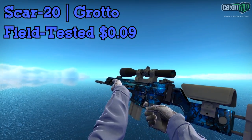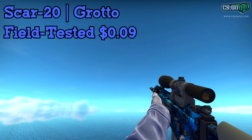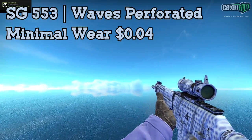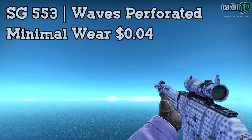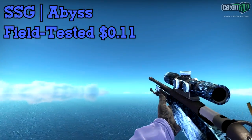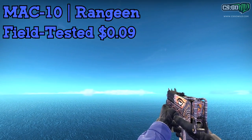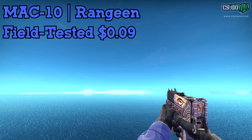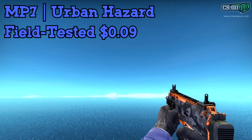For the Scar 20, you gotta go with the Grotto, of course — Field Tested, only $0.09. The condition makes pretty much no difference on this skin, so just get whatever condition is cheapest. For the SG553, I went with the Waves Perforated, which isn't really the best skin, but I didn't want to put too much money into it since not many people use the SG. The other decent-looking ones start at like $1 plus, so I went with a cheap one at only $0.04. For the Scout, I'm definitely going with the Abyss — Field Tested, only $0.11. The condition changes the color a bit but it's very cool looking. For the MAC-10, I'd go with the Rangane 1 Field Tested, only $0.09 — a pretty cool skin, and you don't really see the scratches when holding it. For the MP7, I'd definitely go with the Urban Hazard Field Tested, only $0.09 — pretty much the best one that fits this budget.